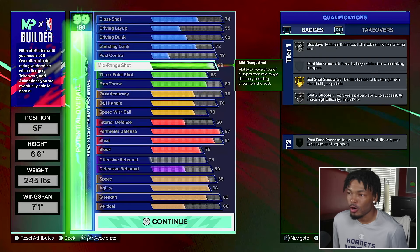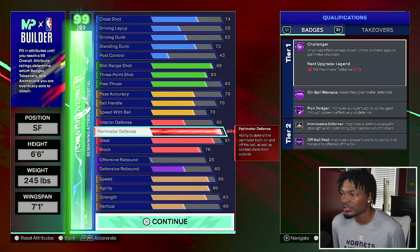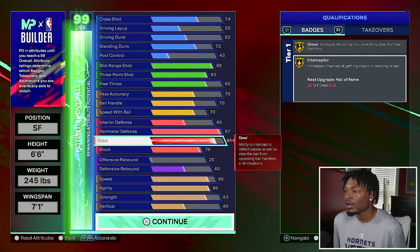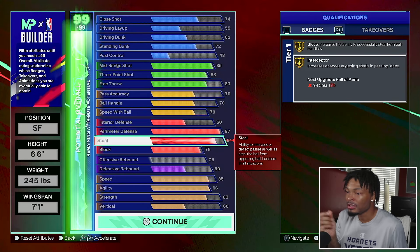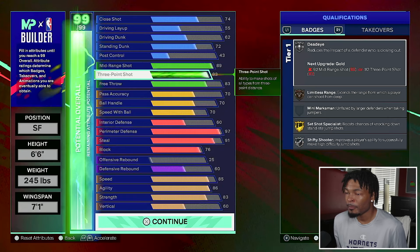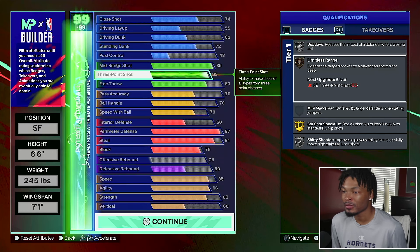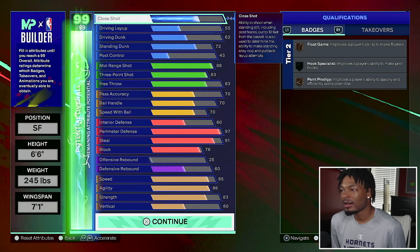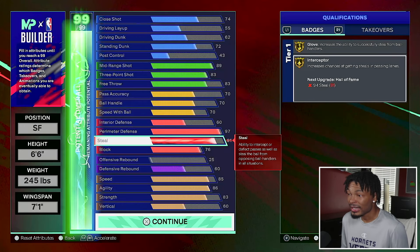Overall this is the build. With the first five cap breakers, put two on perimeter defense - all the legend badges unlock. Then put the other three on steal and now you've got hall of fame interceptor. If you max plus one interceptor, now you've got legend interceptor and you're doing everything you need to do as a lockdown. I don't think you'd put max plus one anywhere else - maybe limitless range to get silver or dead eye, but you should be cool with silver and bronze there.